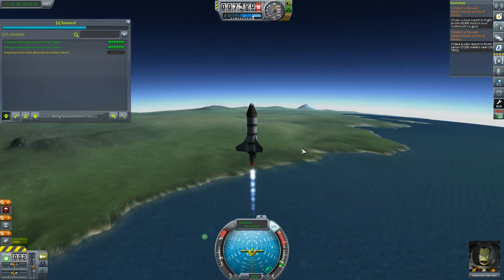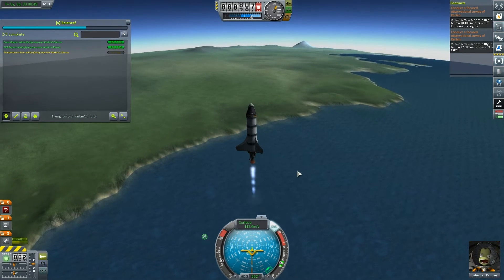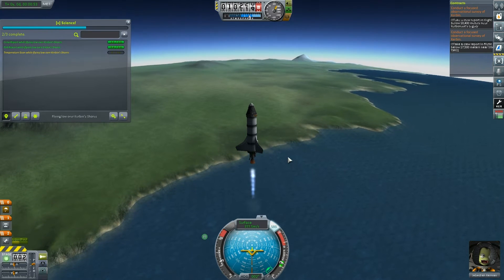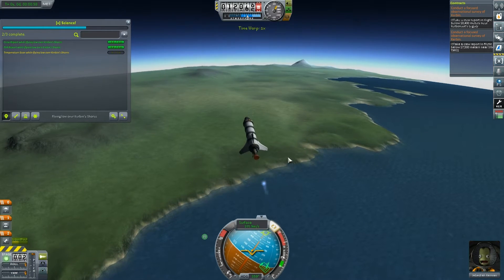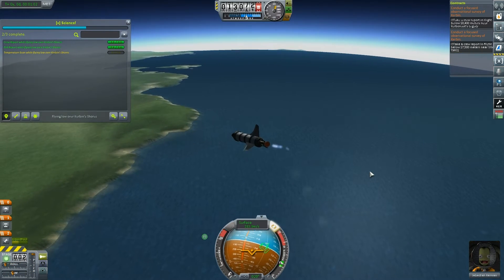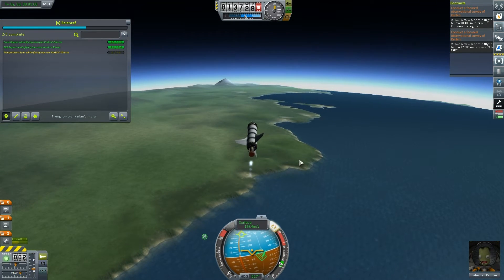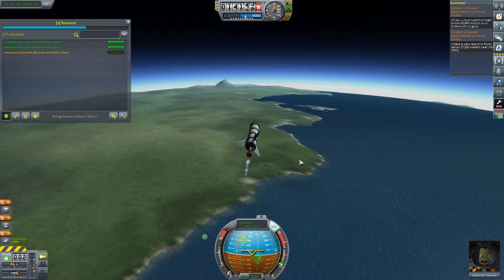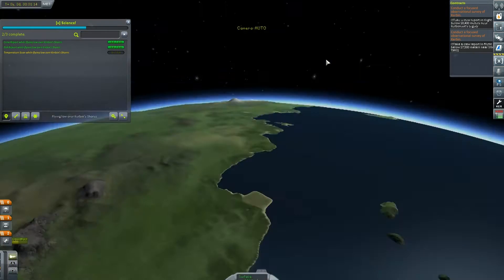Let's just reduce our throttle a little bit. Now because we're going up to about 10,000 meters, I'm just reducing my throttle. When we're in the thinner atmosphere, I can start tilting more towards where I want to go. We're just about getting up into thin enough atmosphere — the rocket went a bit out of control there. We can start firing our rocket towards where we want to go — Kerbinaut's Legacy.